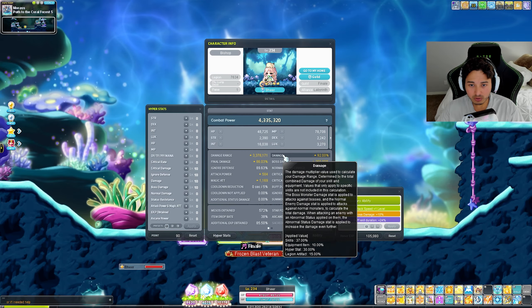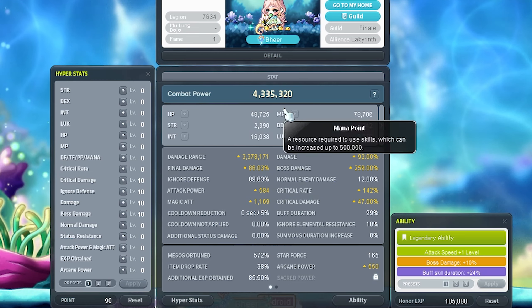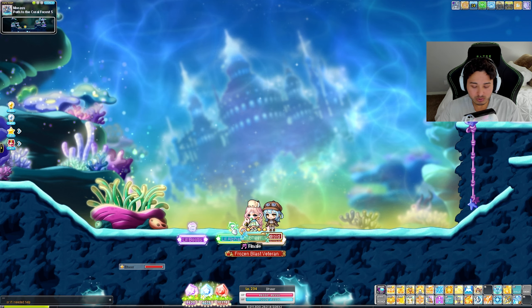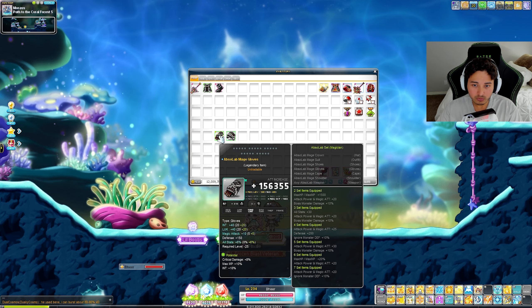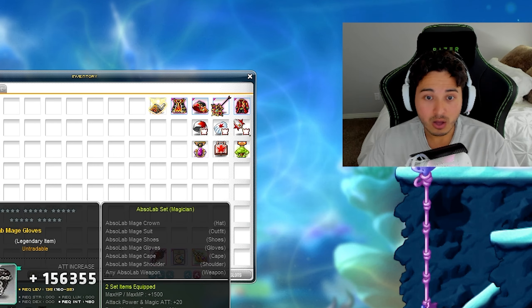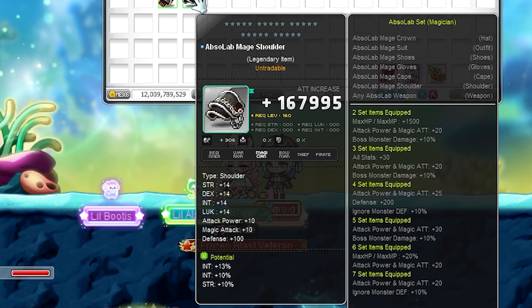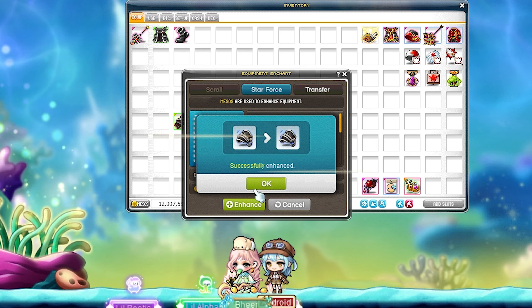Now we've got all the gear we needed. Let's take a look at the stats real quick - sitting at 4.3 combat power. I'm going to take off the Absolab gear that we already own, currently sitting at a beautiful zero star force. The cubing is not too bad - the shoulders are good.